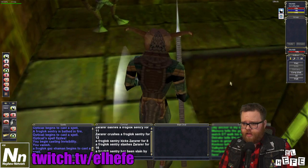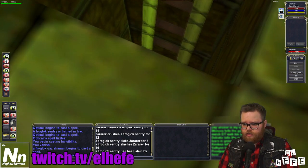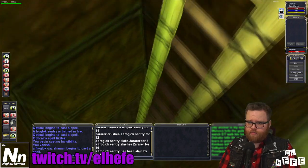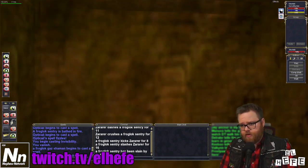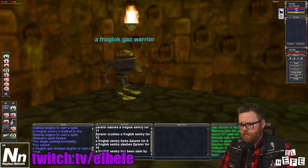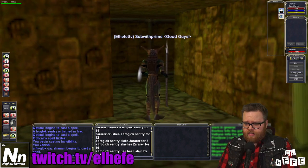Now, this can be tricky for new players. You've got a ladder here — quite a big drop, so you're going to want to be careful. I like to go into first person when I go up and down ladders, just a little bit easier. And once you exit the ladder, you're going to take a right.